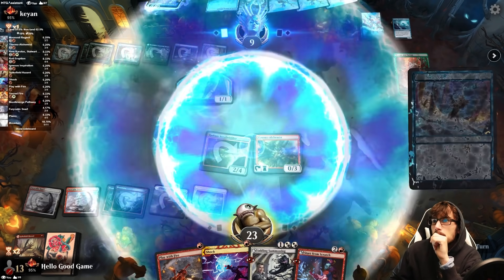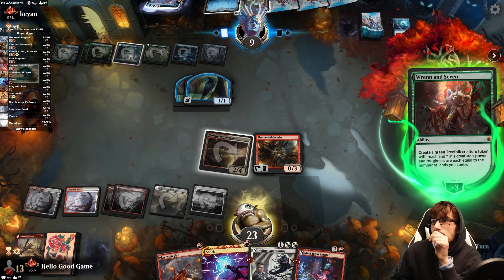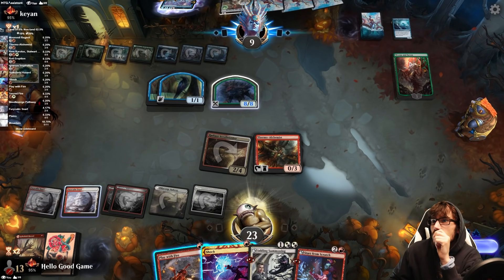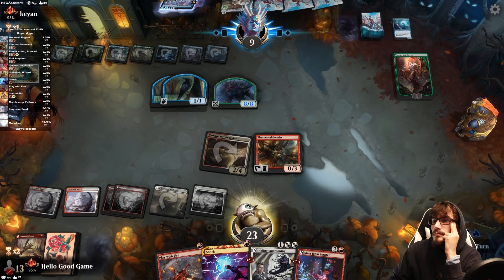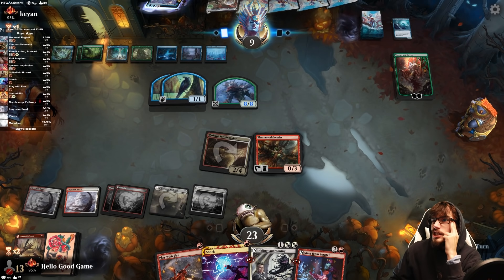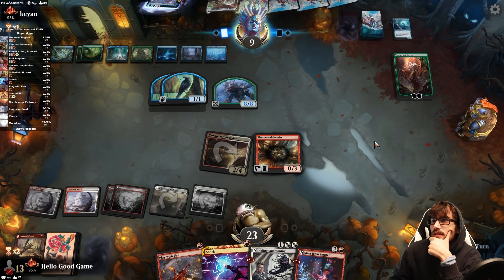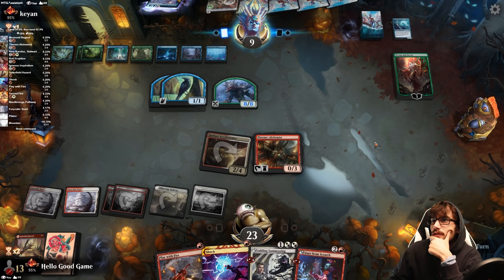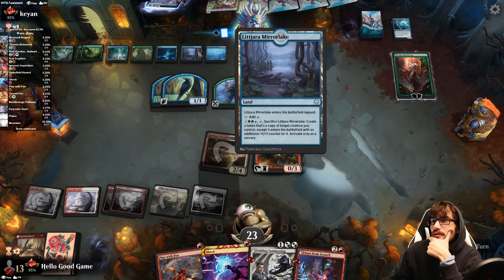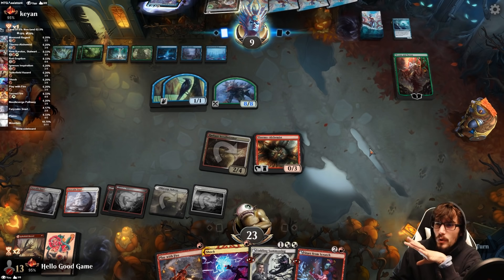Their Devil turn is annoying but not the end of the world, as long as they don't have another. Cyclone Summoner probably isn't what they'll do since they have so many tokens and a Planeswalker. They have the lake to copy something. We have 23 life and roughly 9-10 damage in hand — potentially even 11-13. We have lethal.